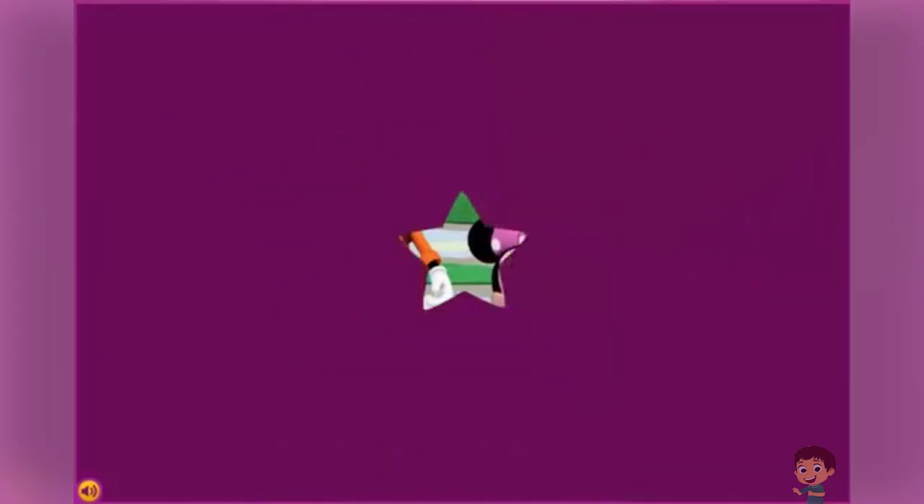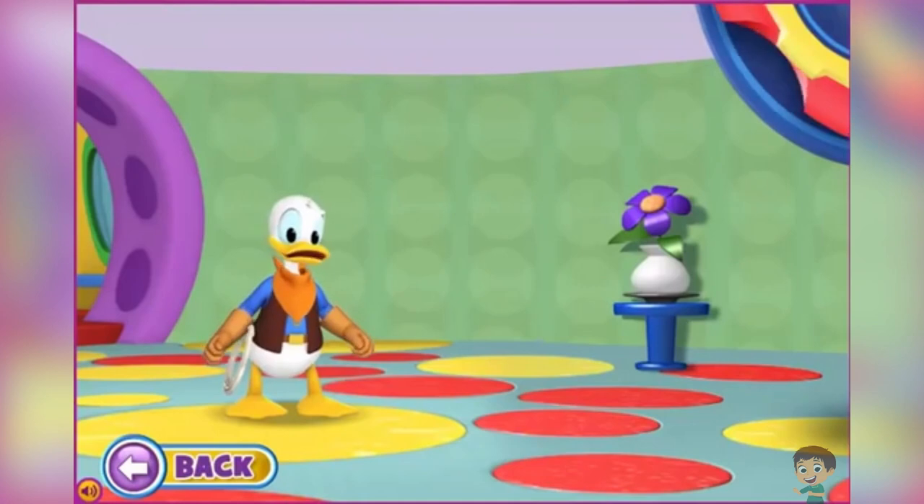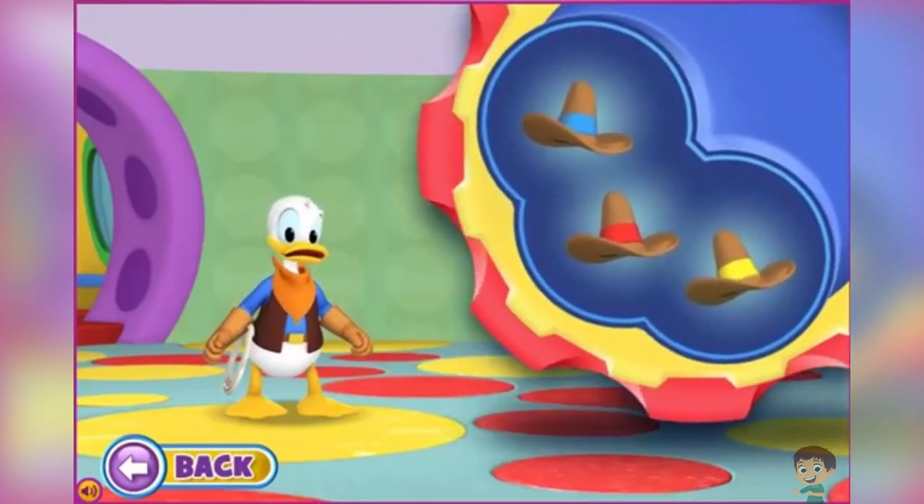Donald! Donald dressed up like a cowboy! But it looks like he's missing his hat! Can you help him finish his costume? Place the yellow hat on Donald!